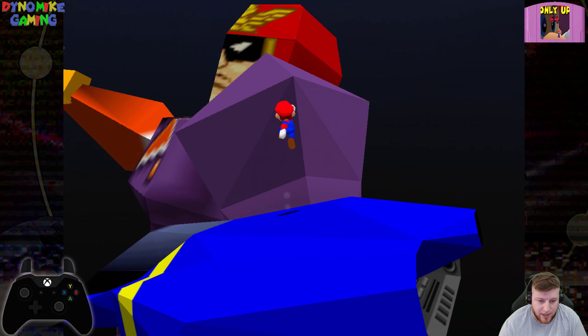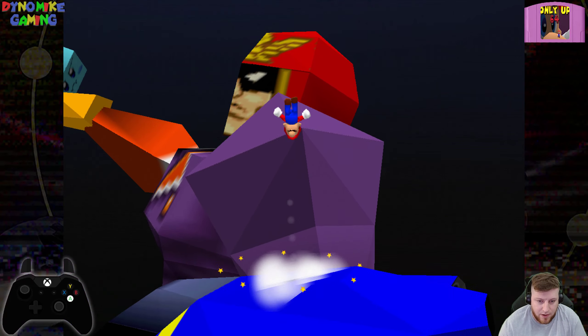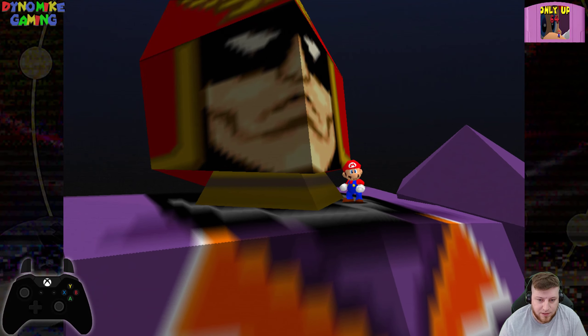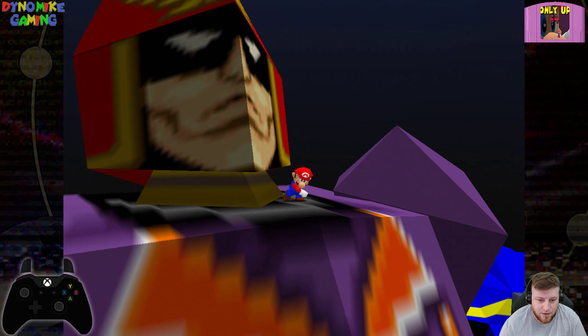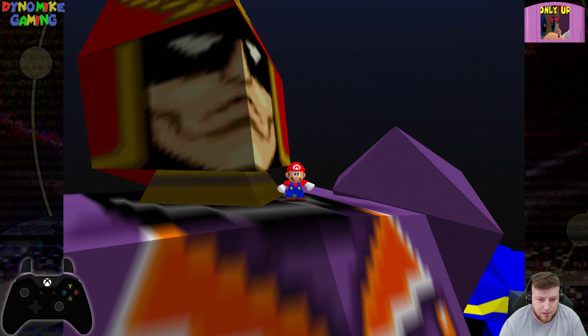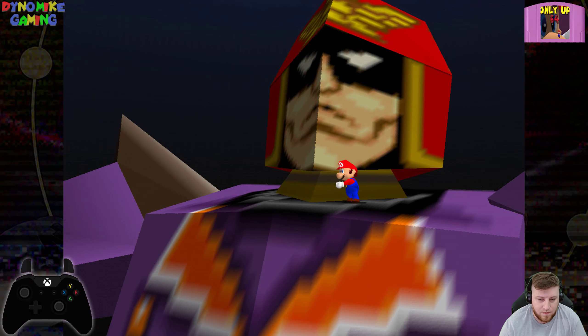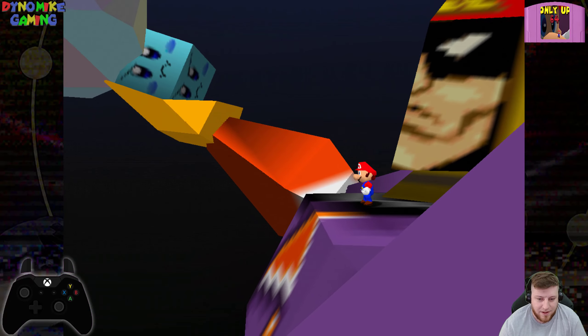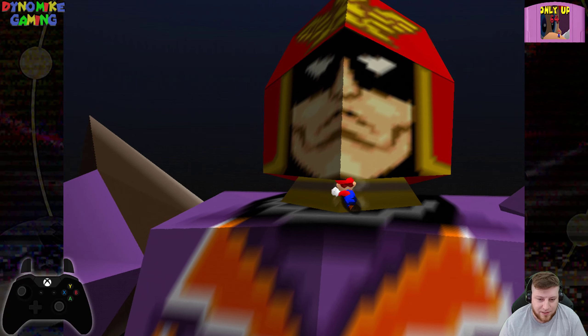Why am I slipping so much? Let's get out of here. Alright, ground pound and Z-jump. Now we are right in front of his face. How can punch? I'm having too much fun, alright? Let's keep moving.